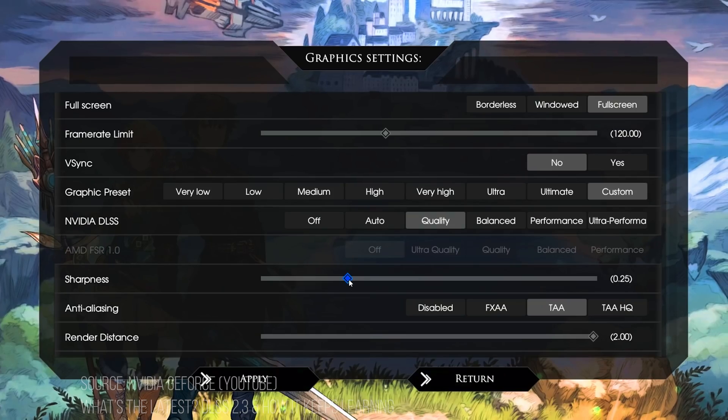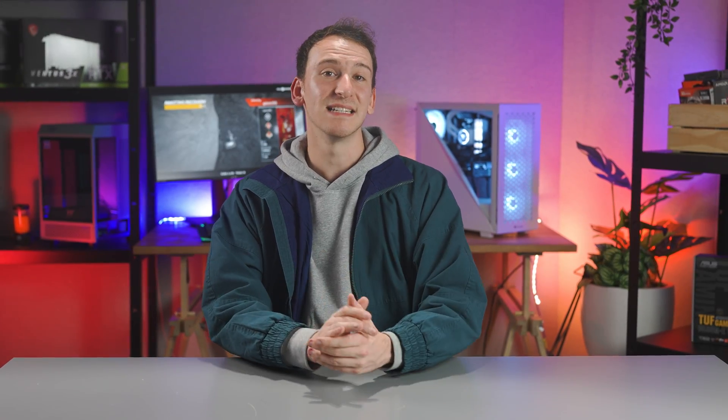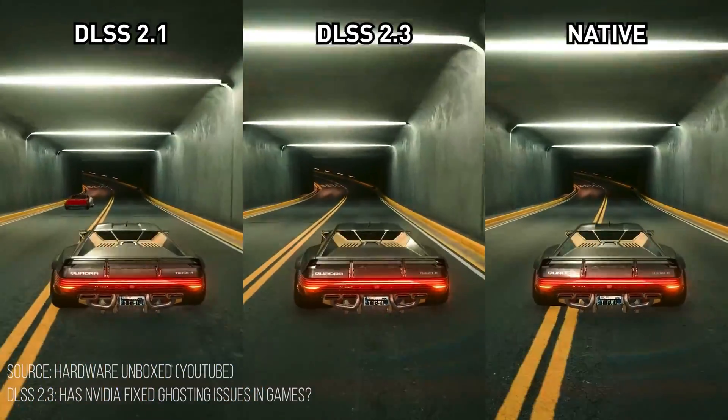However, if you do own a newer game that provides the option to enable DLSS and you have the appropriate graphics card, we thoroughly recommend you take advantage of that. If you can't though, it's certainly not the end of the world, as it is in no way necessary to play the latest and greatest — it's just a handy little option for those who wish to utilize it. The differences aren't as night and day as the marketing would make you believe, so I wouldn't suggest you're missing out if you have, say, an AMD 6000 series card.